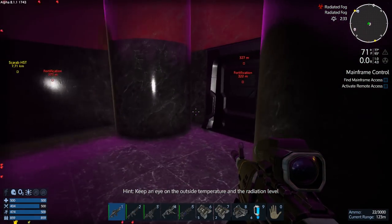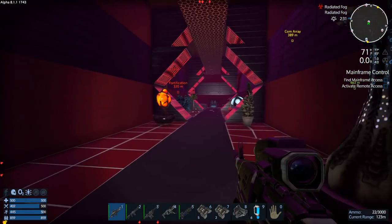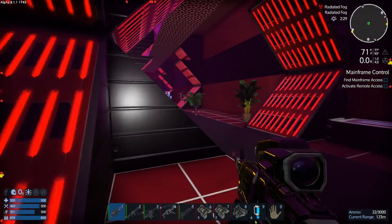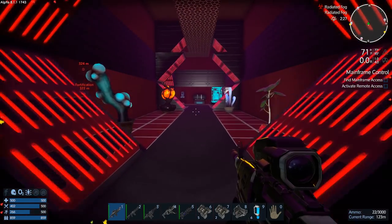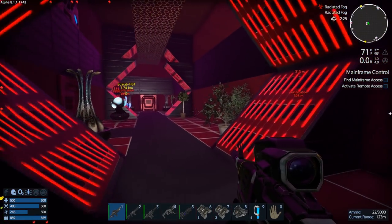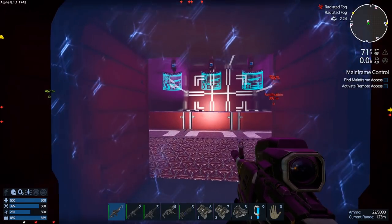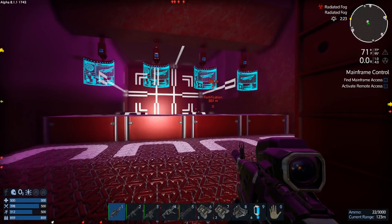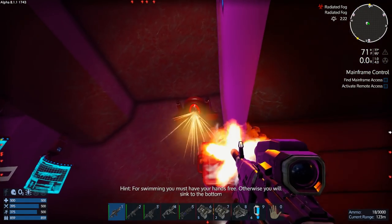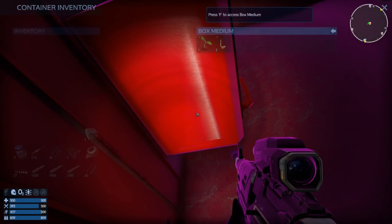If you remember last episode, we came in here and cleared out this area. Hopefully it's still clear — everything looks pretty good. So let's continue along here and come around. Let's not run out of stamina. We got a couple doors right here. Let's check out this door first. Okay, what is this? This looks like a shooting range, doesn't it? I think this is a shooting range, people.